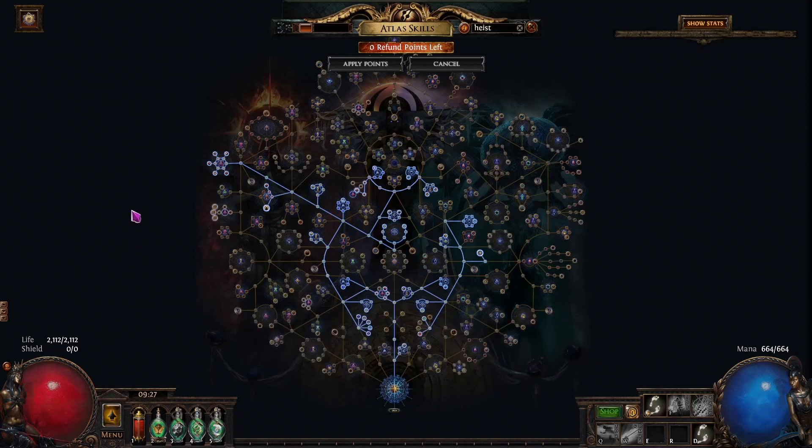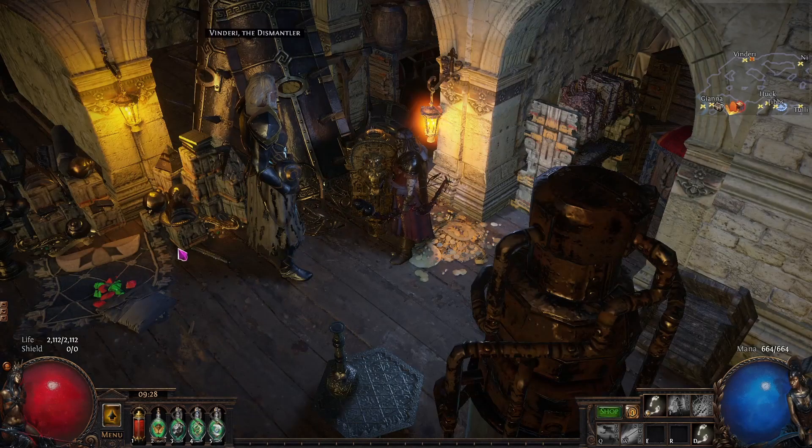I'll do a passive tree showing how I would run MF from league start with all the talents — that'll be in the description below. Everything you pick up, you sell. Bulk sell. If you're running essences, bulk sell those. Any currency you get, sell it for chaos, turn chaos into divination orbs, turn those into mirrors. That's how you make the most currency out of heist — by not running it.